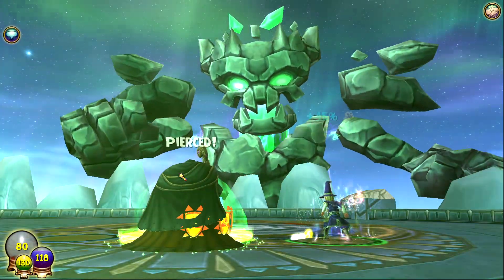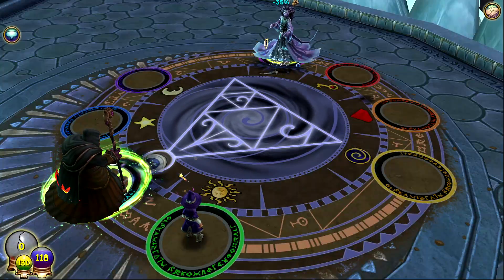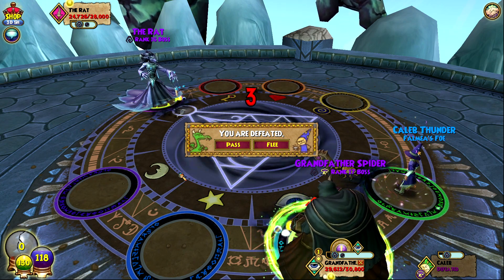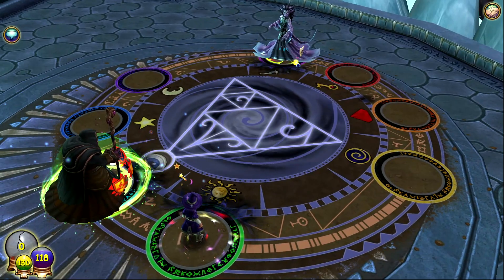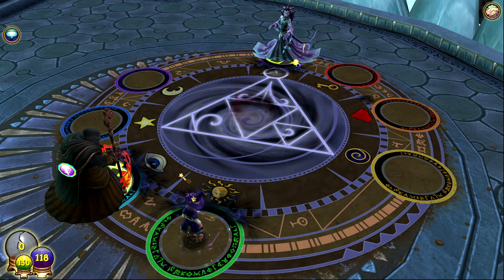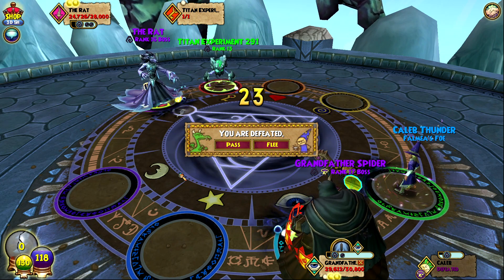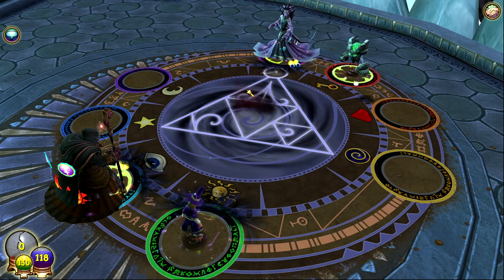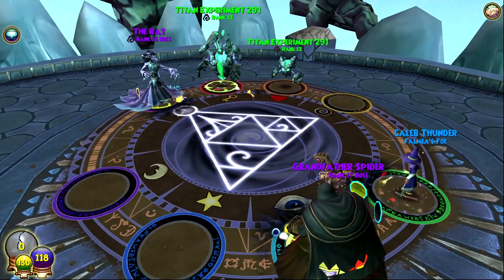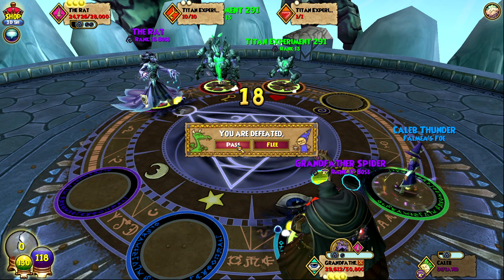I thought the rat had way better cheats than this. He's doing lasers for 600. I looked up his list of cheats and it's massive — most of it is about his minions. He spawns in a Titan Experiment 291, which only has one health, but I'm pretty sure that's the one that does insane bolt. The grandfather spider just spawned in another one because of a shadow blade — and he's transforming into a better version.